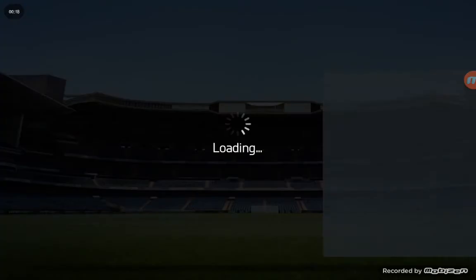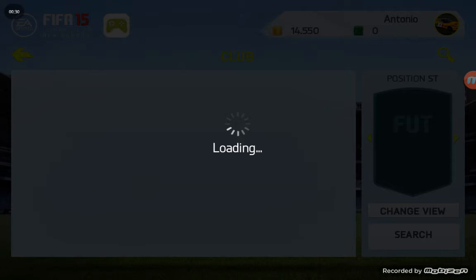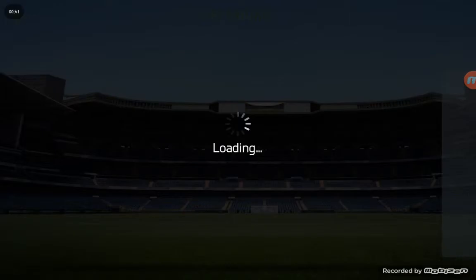Starting with striker — it's a green card. I forgot what they're called, but if you can remember, put it down in the description. I got Benzema for around 35k because he has pretty good stats.